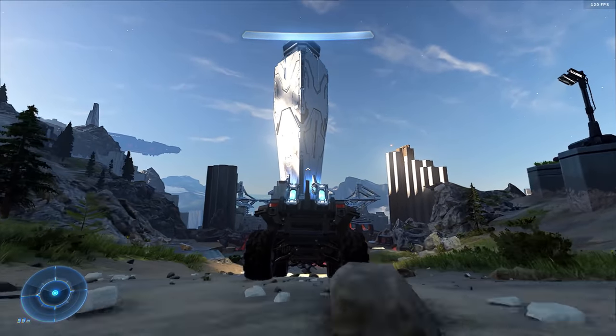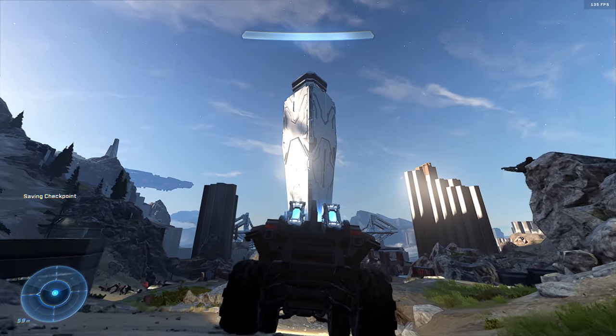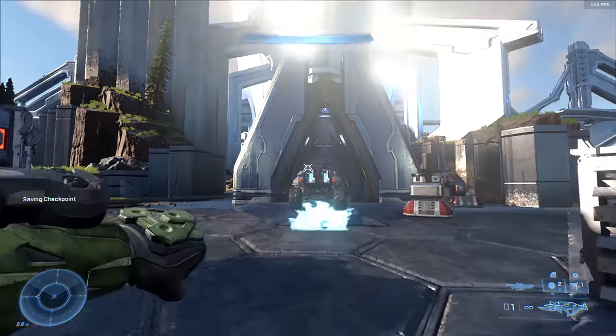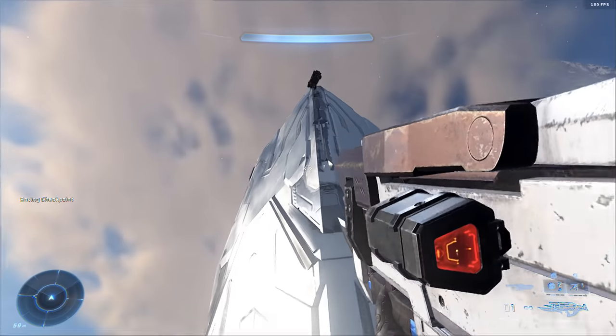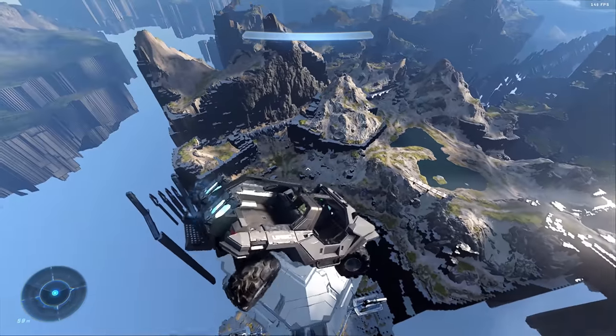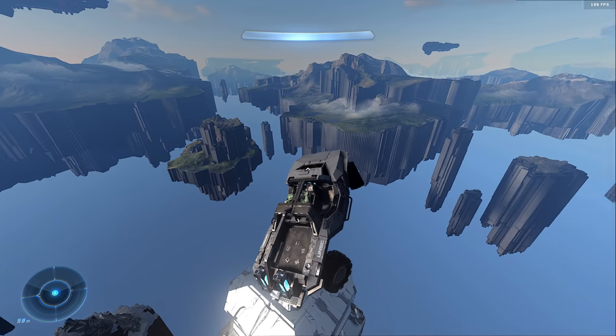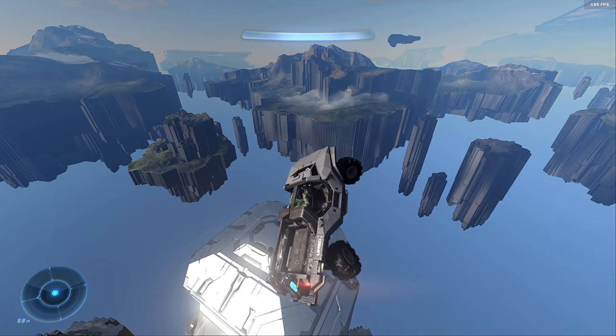Can you put a warthog on the highest tower in Halo Infinite and then use that tallest tower to fly across the entire map and kill a boss? That is what I wanted to try. I spent three days working this out, and the amount of problems I ran into getting this done was absolutely ridiculous.